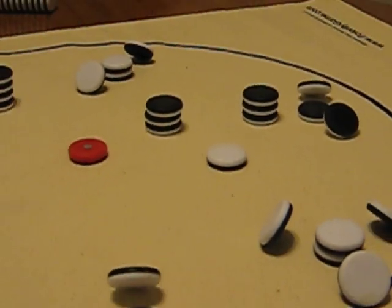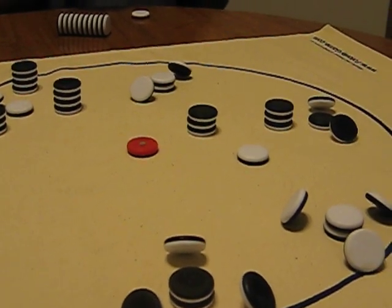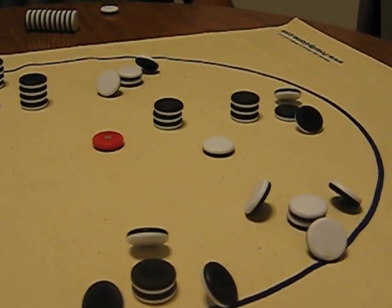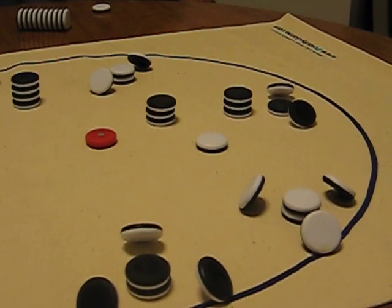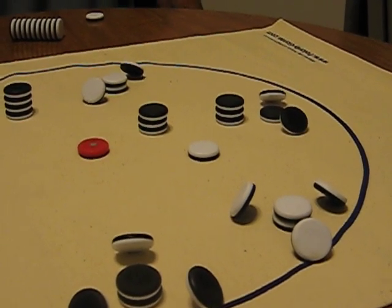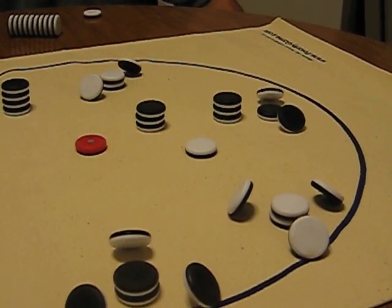At this point it's Dan's turn, and about the only good safe place he can play is on the one white piece sitting here. One rule you should know is if the red piece moves outside of the circle it is sitting on — there's a little circle underneath — or if it touches any of the magnets, that player loses who causes that fault.